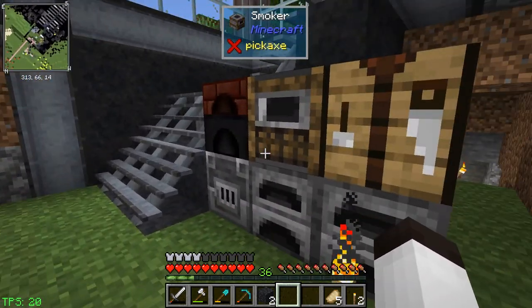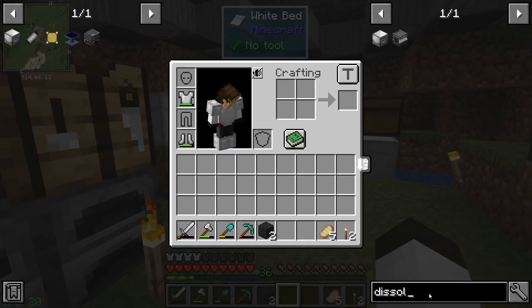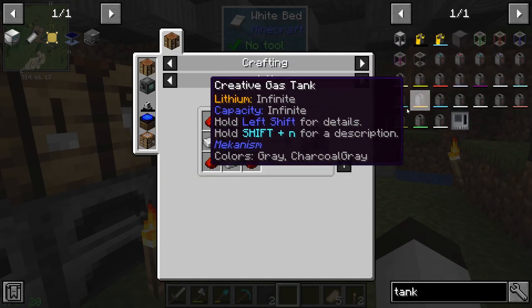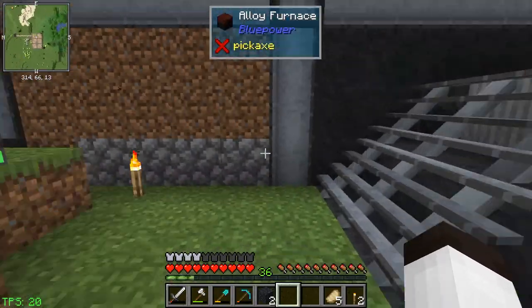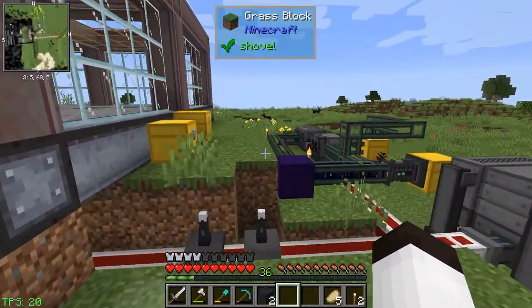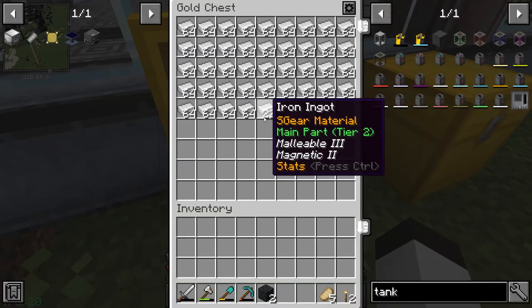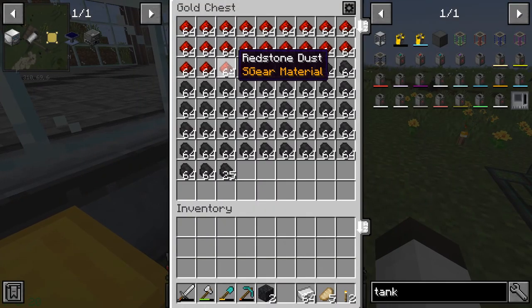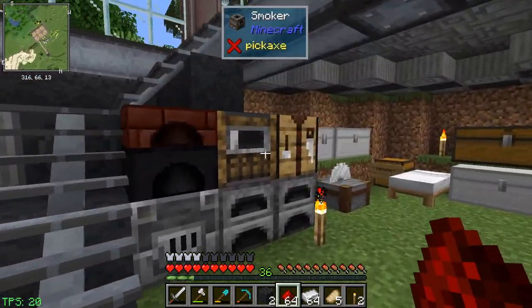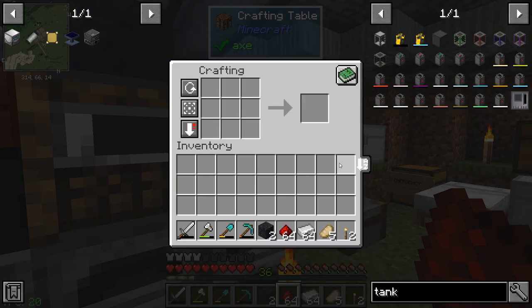I think what we're going to do is work with some tanks. The basic fluid tank just takes iron and redstone, and of course we have that. So let me make a couple tanks - let's get some iron and some redstone. I'm going to make three tanks so we can have some empty and some full, or whatever.